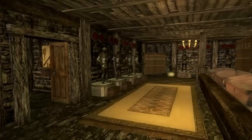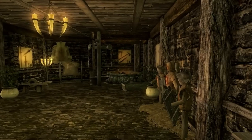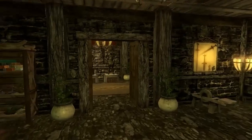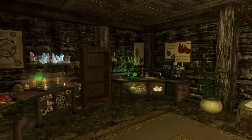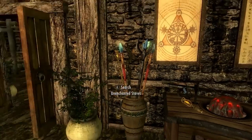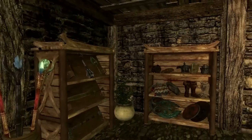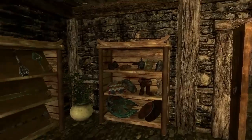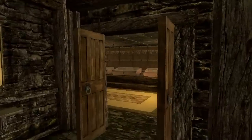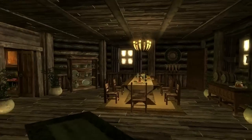Tons of mannequins and stuff like that — if you see them moving around it's probably because I don't have the mannequin fix. Here's your own personal forge area in case you don't want to use the blacksmith's forge. It also comes with your own enchanting and alchemy lab, and I believe a staff enchanter as well. This room is also just for storing stuff and has named storage, which is nice. I'm always a big fan of named storage rather than just weapon racks and mannequins. But yeah, that's pretty much it for the house.